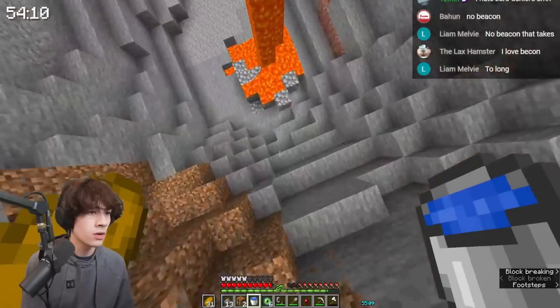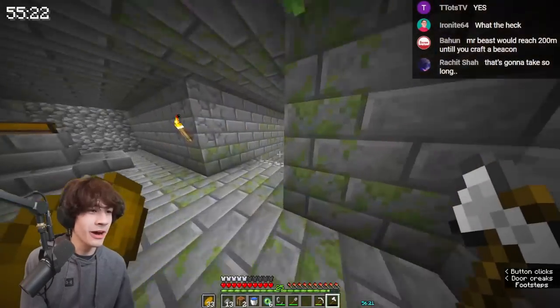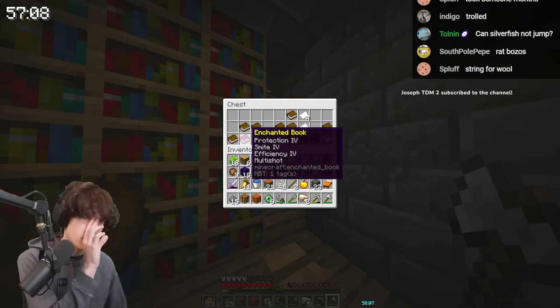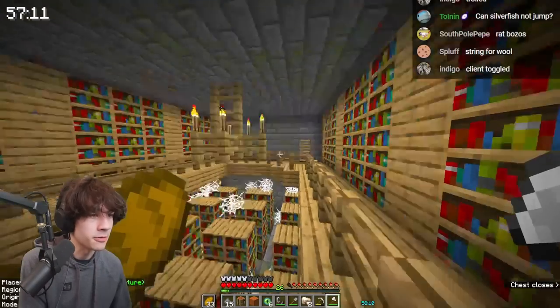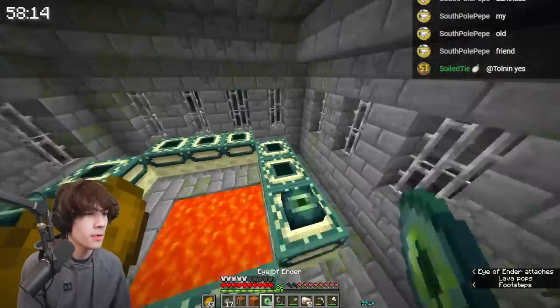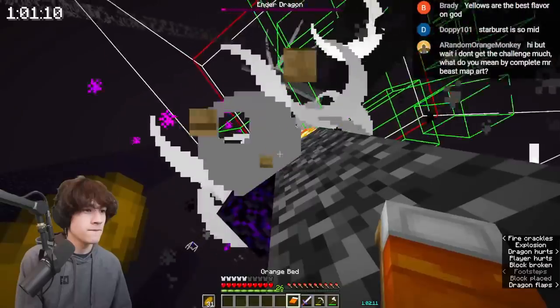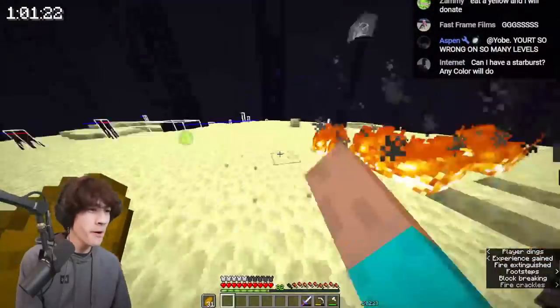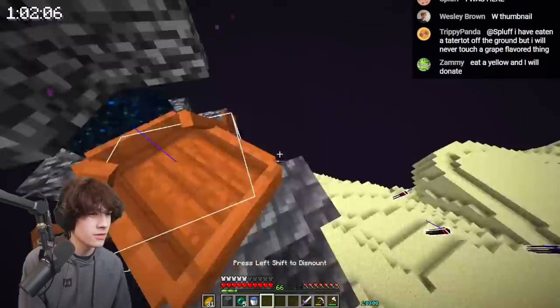I forgot to set my spawn, but now I was good. It was stronghold time — we needed to find the library. The efficiency four book was great, we grabbed that, though the chests were pretty weak. I put the eyes in the portal and headed to the end where I just ended the dragon. Normally this is the end of a speedrun, but this time it was just the beginning of this project.